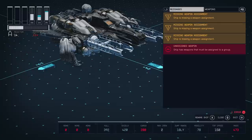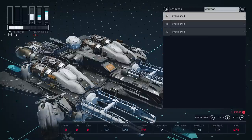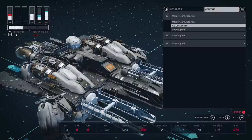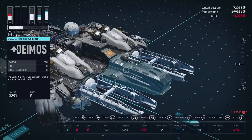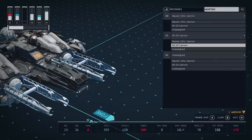It states we have an error: 'Ship has weapons that must be assigned to a group.' In order to do that, go over to weapons, press RB at the top, and you can assign the weaponry to groups.